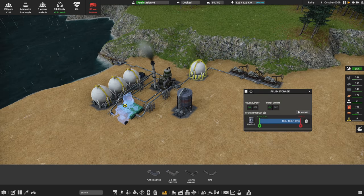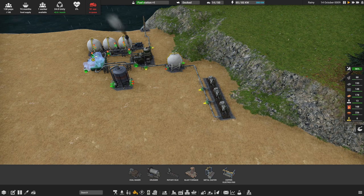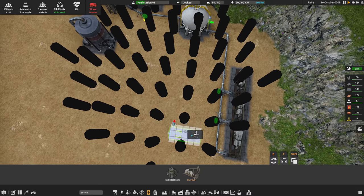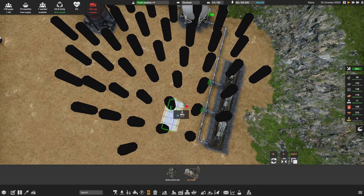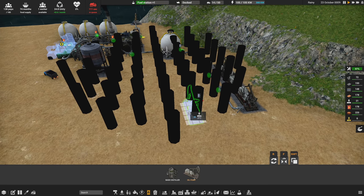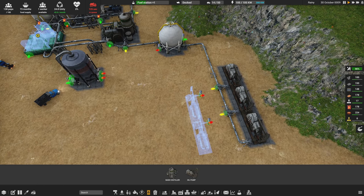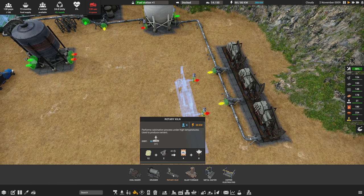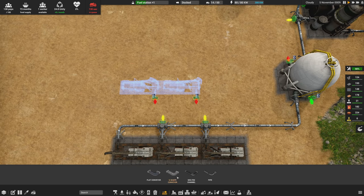The only thing left is the second basic distiller setup. We'll get that going and we'll probably need extra oil for it, so I'll add another oil pump — maybe a little further away. I'm not sure if the oil draws from the whole reservoir or just the area directly under the pump, so I don't know the optimal placement yet. I'll add at least two more and watch the storage — if it starts backing up I'll add a third.